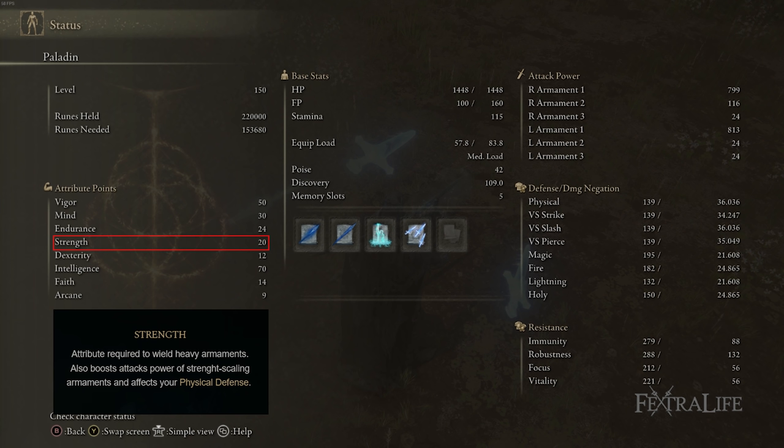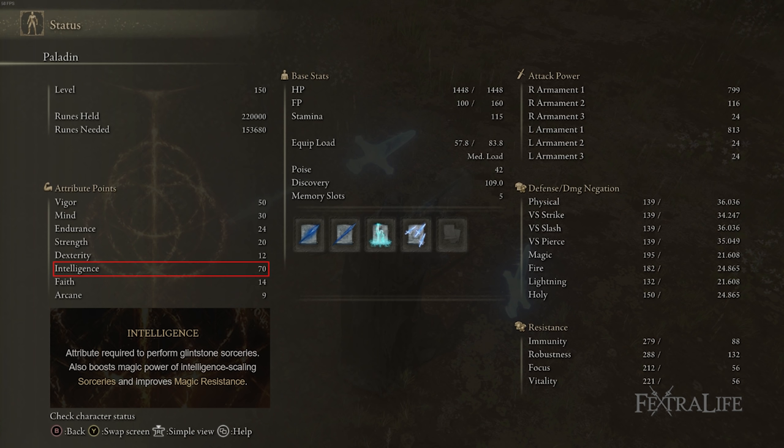20 Strength is there to meet the requirements of the weapons — I believe the highest requirement is 19 Strength, and I put one extra point in to round it off. We don't need Dexterity for this build, which is why it's at 12. 70 Intelligence is there to increase damage with our weapons as well as our spell damage. The reason we don't crank Strength that much is because it doesn't benefit spells even though it benefits weapons — we want to benefit both with our stats. Even if diminishing returns on the weapon past a certain point kick in, it's still going to boost spell damage. So you get the most bang for your buck out of Intelligence.